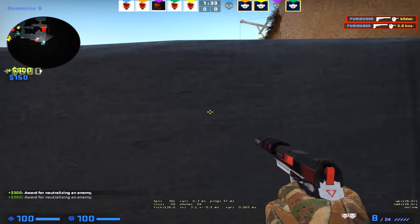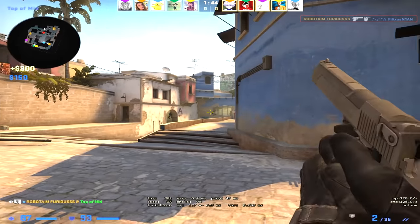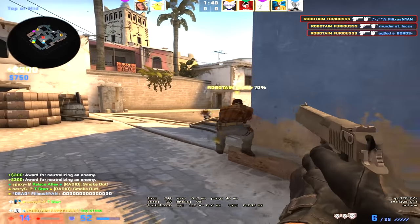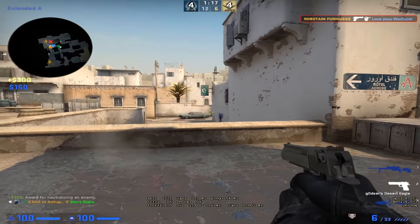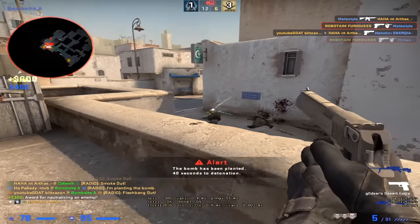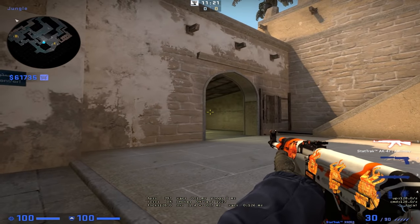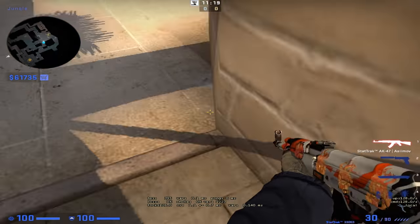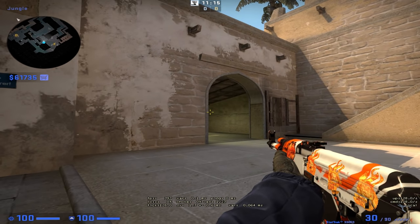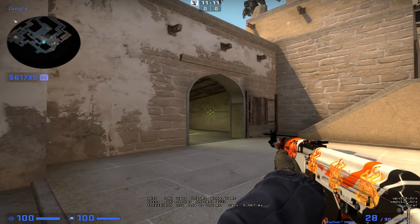Some of you actually asked what I am looking at when I am holding an angle, and it's actually a good question because it will help you a lot. Because I already know how fast my reflexes are and I've tested it in game for countless hours, I know exactly where I have to put my crosshair — so I don't have to focus on that. All I have to focus on is reacting to the enemy peeking. I just put my crosshair in this place and as soon as I see a pixel, I try to react to the guy peeking.